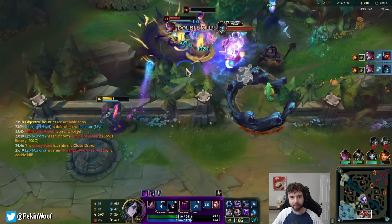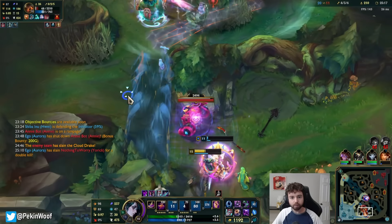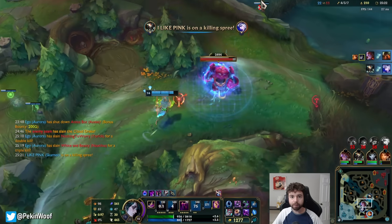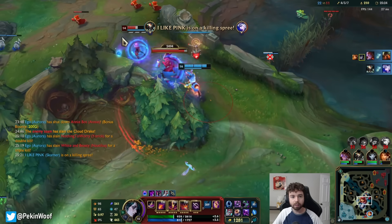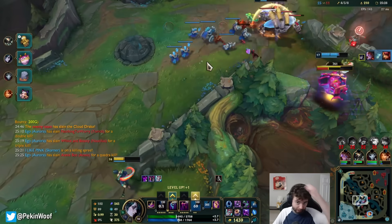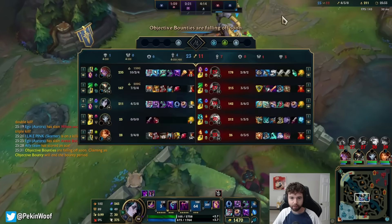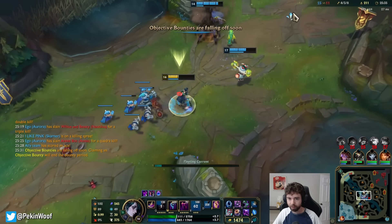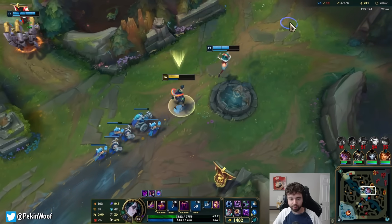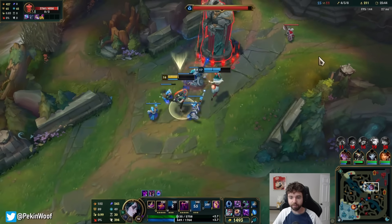Holy, they overcommitted so hard. My E missed though. Aurora has a reset mechanic. Nice — lightning. They all grouped up and I got off an ultimate; I think that hit three people. Three of their melee picks were all together. Did Skarner just kill Ashe? Nice. Well played, guys — good fight, winnable game.